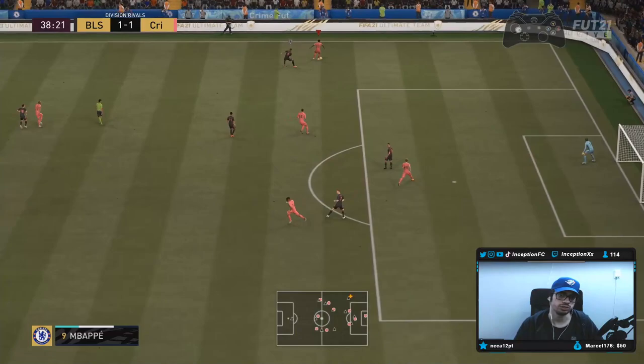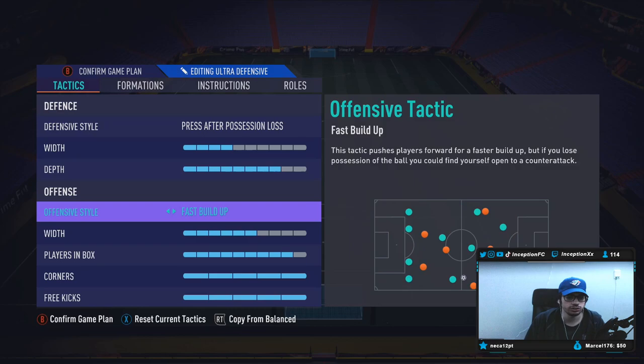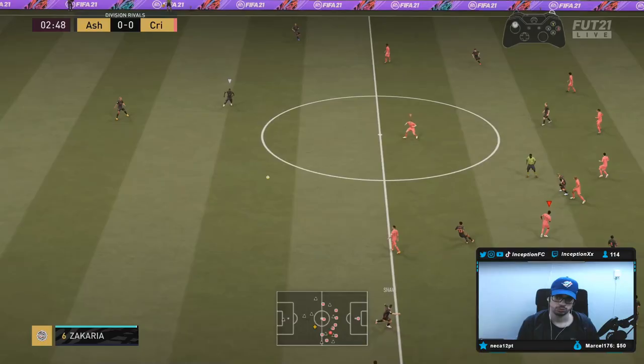For this next game I do have to change the defensive tactics because these guys lose stamina like crazy on constant pressure. We'll just do press after possession loss, put this on balance, put the width high, and depth on 10. We'll go from there — on constant pressure they lose stamina pretty quickly.